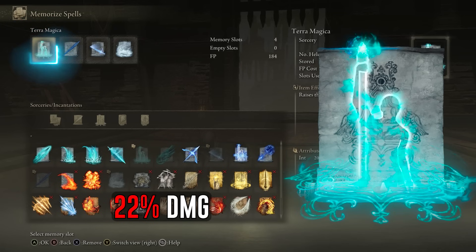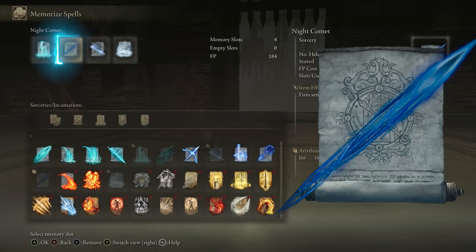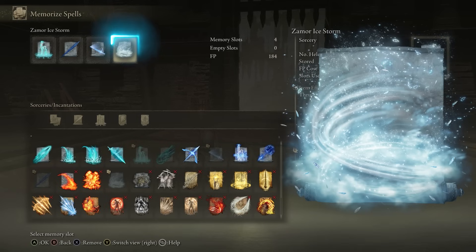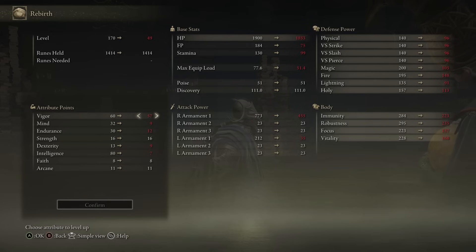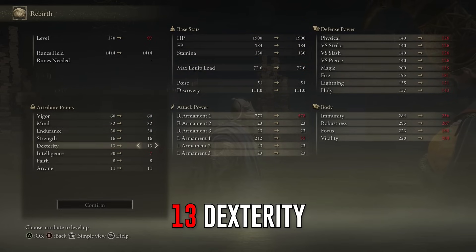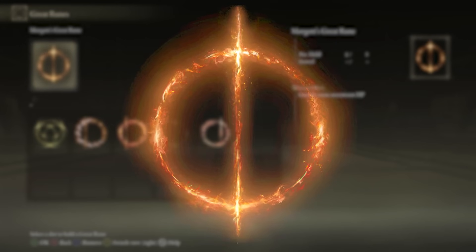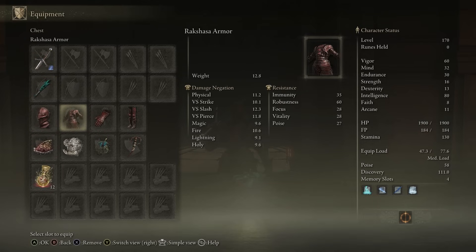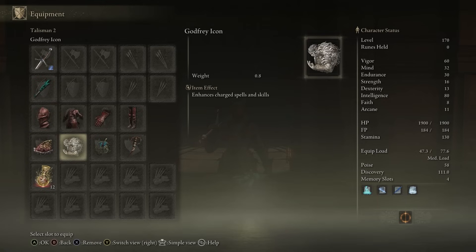For the sorceries, use Terra Magica to increase your damage by 22%, Night Comet to fire invisible magic comets, Carian Slicer as a cheap and reliable spell, and Zamor's Ice Storm to proc Frostbite on bosses for increased damage over a good duration. For the stats, same as the first build: 60 Vigor, 30 Mind, 30 Endurance, 16 Strength, 13 Dex, and 80 Intelligence. Equip Morgott's Great Rune for a 25% health increase. This build has high damage boss-nuking capabilities that prioritize raw power over defense, perfect for players looking to maximize damage without it being completely broken.